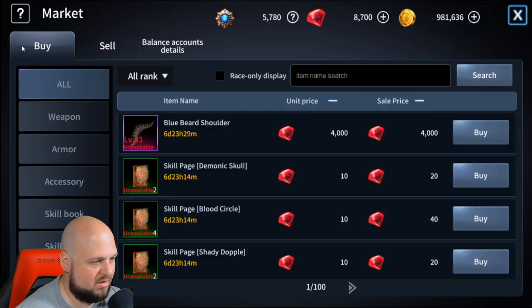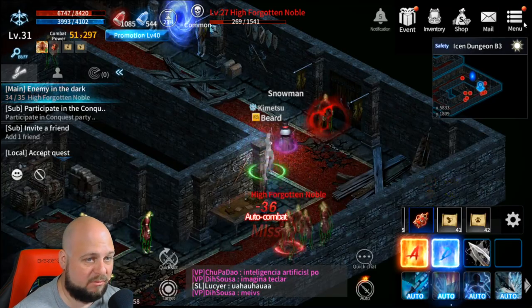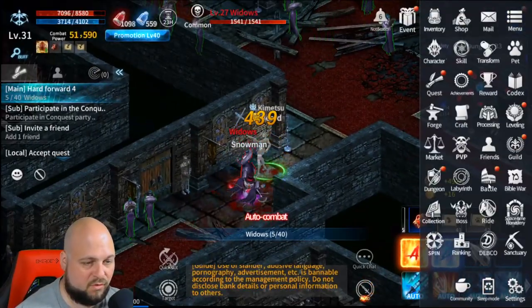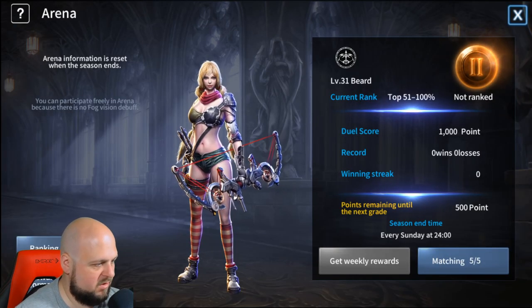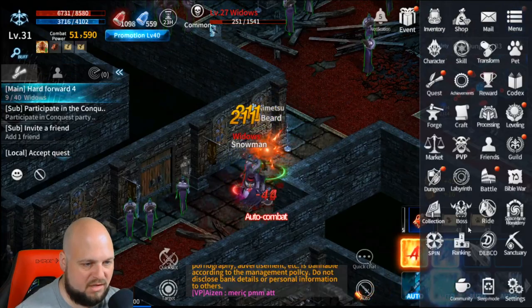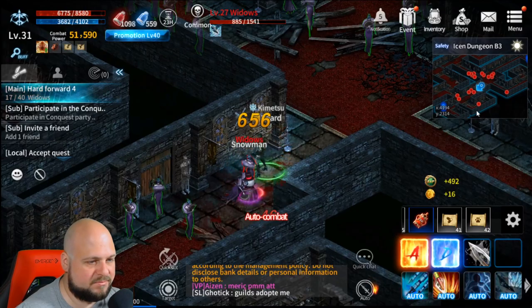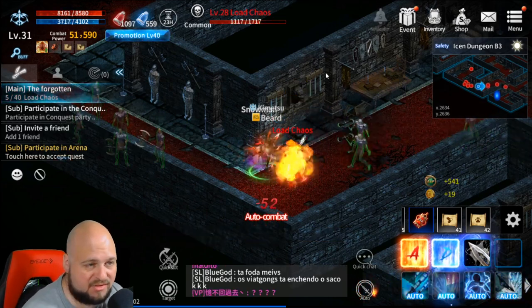There's also a market where you can trade on the open market. PvP is going to be really big in this game and is one of the main ways you can get the cryptocurrency. For PvP we have the Battle Arena and Sanctuary War which is a guild battle. There's also a Race War — the big race war between Slayers and Vampires, which requires a level 40 promotion and happens every Wednesday for 30 minutes.